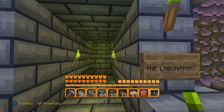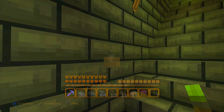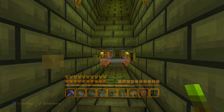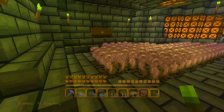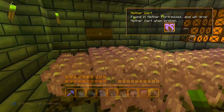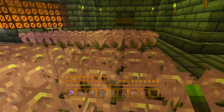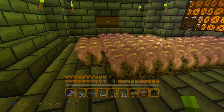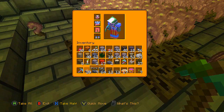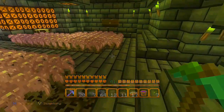As we come back down, you probably noticed a little button right here - what does this button do? We've got the laboratory up there, there's a mysterious button, so let's press it and see what happens. There's a hidden area down here! This is where I grew my nether wart. We've got our nether wart farm with soul sand underneath, and we can get our nether wart and then replant it.